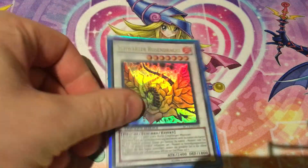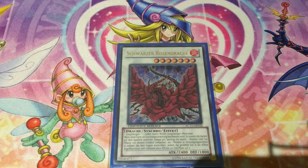Let's start by taking a look at the original Black Rose Dragon herself. She's a Level 7 Fire Dragon Synchro with 2400 ATK and 1800 DEF. When she's Synchro Summoned you can destroy all cards on the field, and while she's on the field, once per turn you can banish a Plant-type monster from your graveyard to target a Defense Position monster your opponent controls, switch it to Attack Position, change its ATK to zero, and negate its effects until end of turn.